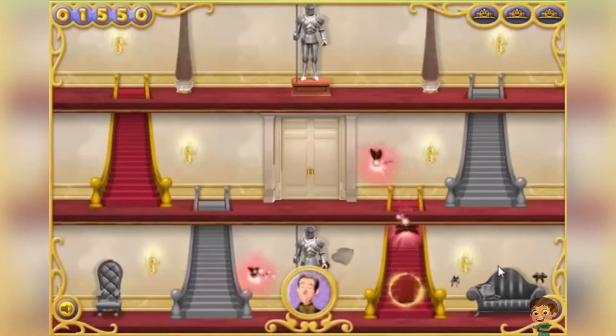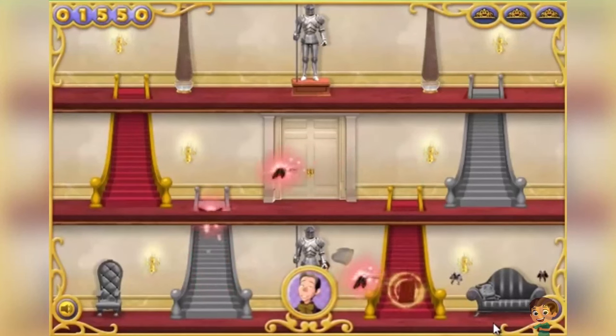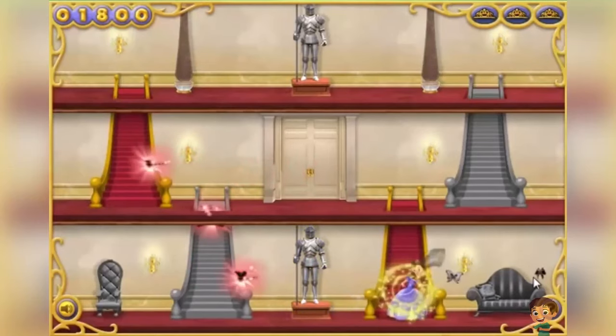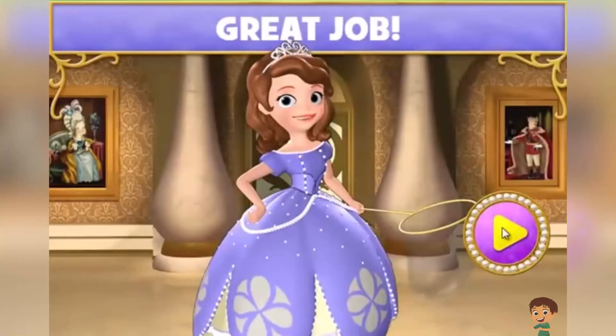We should really pick up Mr. Cedric's spellbook to help protect us from the dragonflies! Phew! Now we're protected from those dragonflies! That was tough! But we got all the butterflies! Thank you so much for your help!